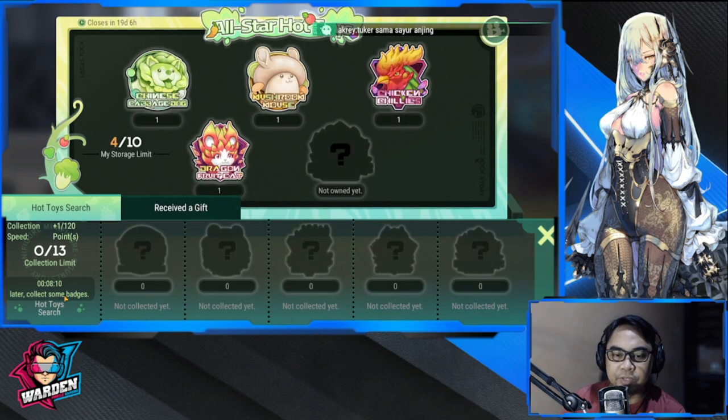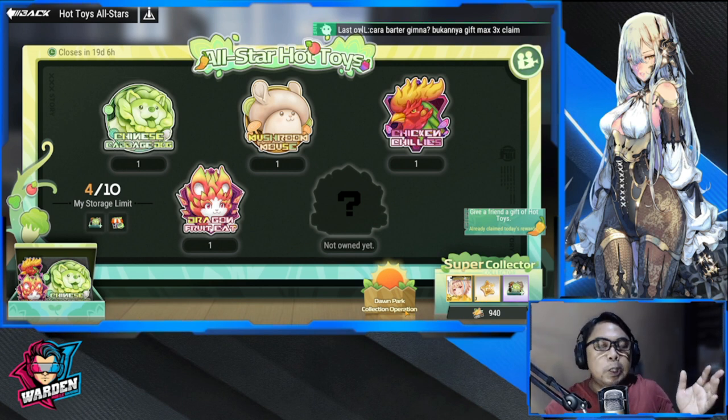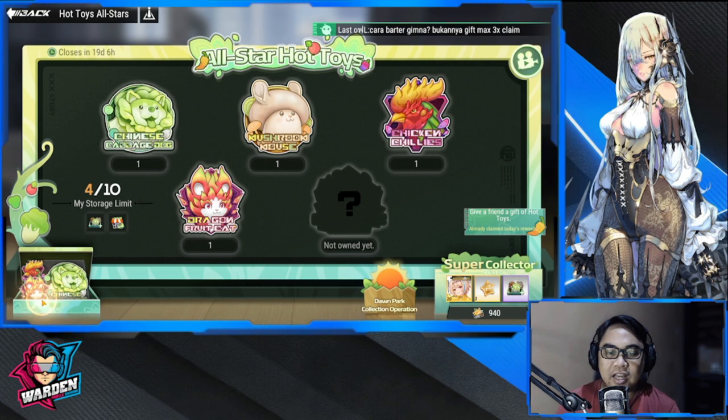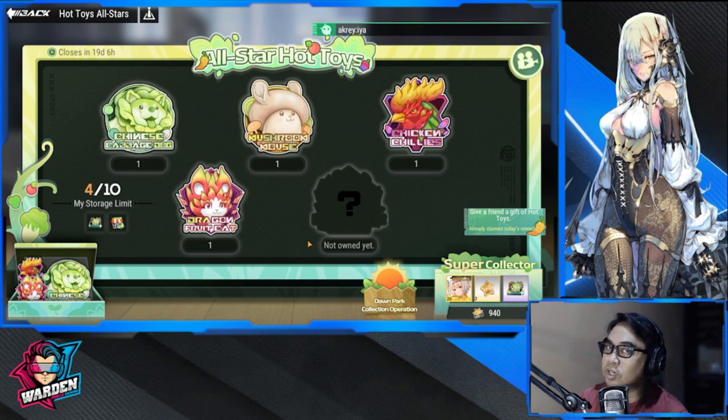To recap: the bottom portion generates your badges, you accept them and store them. If you have extras, donate to a friend. For more badges, go to Dawn Park Collection Operation. Participate actively — this is a nice event and I'm enjoying it. Hope you all get three copies of S8. Stay safe, this is the Warden, I'm out.